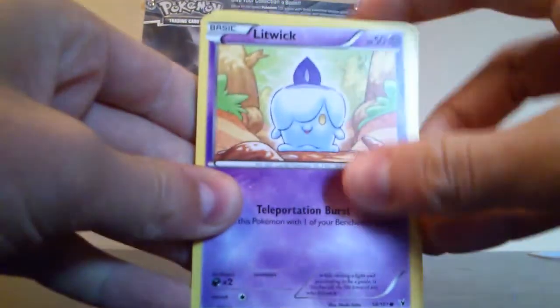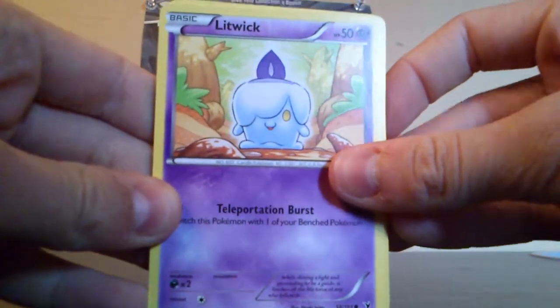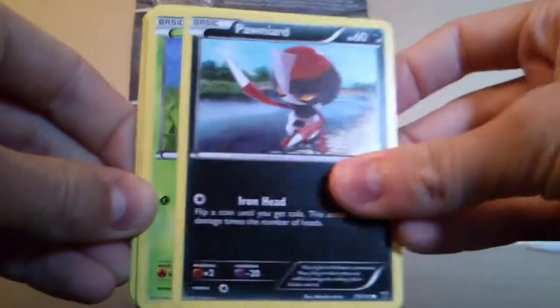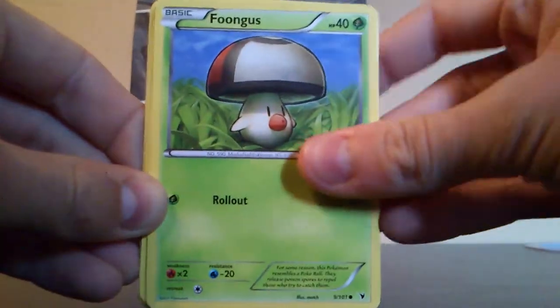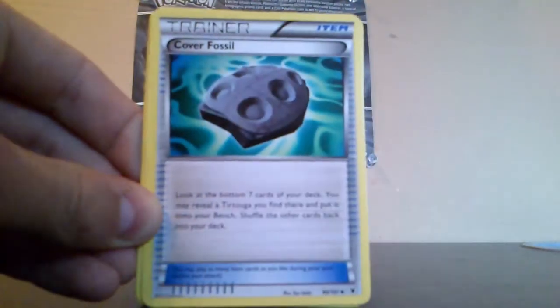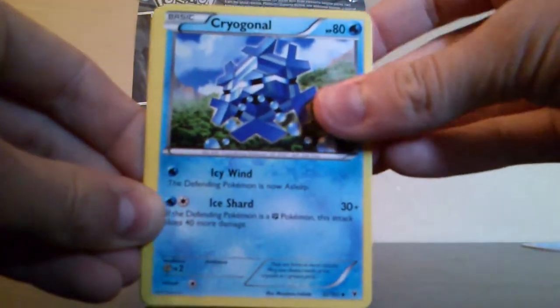So we have a Litwick — wow, it really is zoomed out. Litwick, Pawniard, Foongus, Trubbish, Audino, Cover Fossil, Cryogonal.